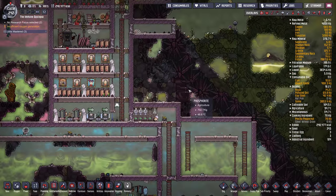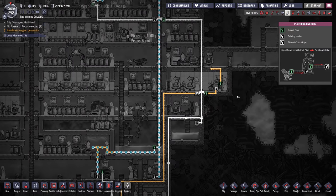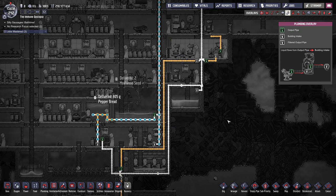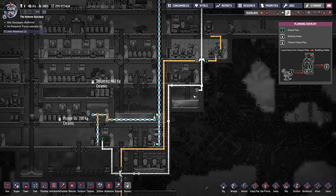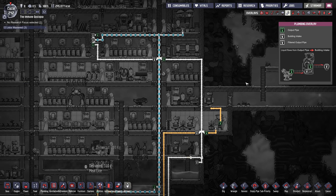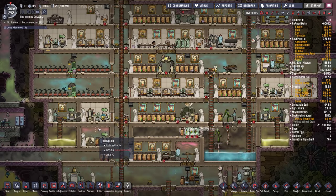Then we have to deal with the polluted water somehow. I see he's sending polluted water in here and it's not being used for anything. Ideally this would go into a sieve and recycle the water into the whole washroom system. We could probably get away with two lavatories and two sinks and shut all the other bathrooms down.